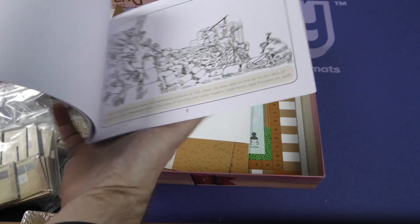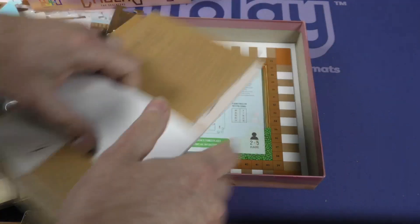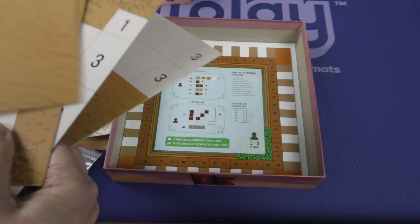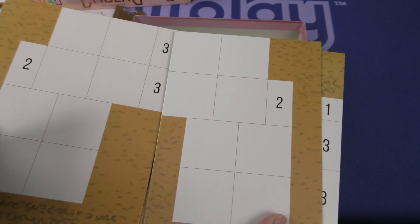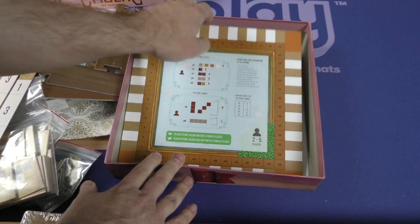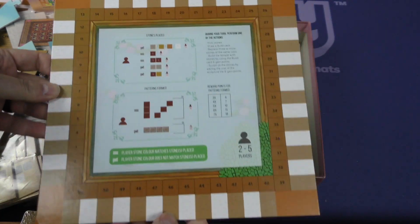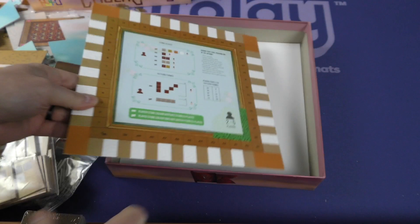This looks like a kind of a little story coloring book too — my goodness, that's kind of cool. More boards that are made up to create that pattern — maybe something along these lines. And then a score marker with what looks to be a player aid on there for the 2 to 5 side and for the solo side.